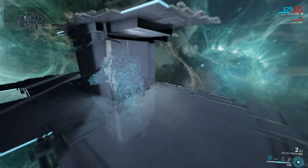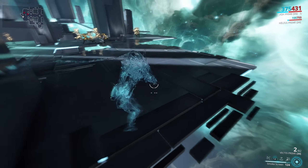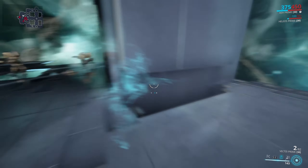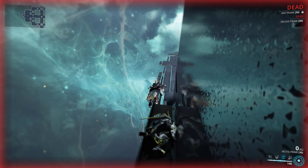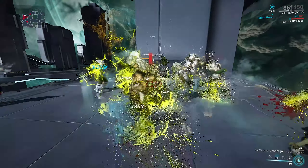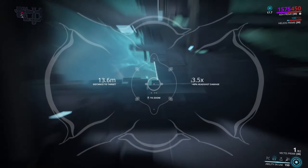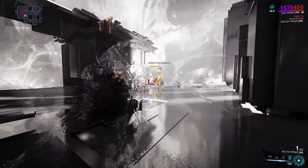We have Prime Continuity for ability duration, Narrow-Minded for a bunch of duration at the cost of some range, Fleeting Expertise to get us up to the efficiency cap at the cost of a bit of duration, and Constitution for a bunch of duration and faster knockdown recovery. As you can see, that puts us at 200% duration, making our invisibility last 16 seconds, which is quite nice. Efficiency is maxed at 175, range is sitting at about 97%, and strength at 145%, which makes Bladestorm and Shuriken do a reasonable amount of damage. The best pairing for Ash is a dagger, because of Covert Lethality — all of Bladestorm's damage is finisher damage, so Covert Lethality adds a bunch more to that.